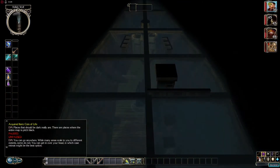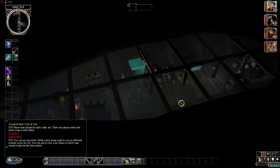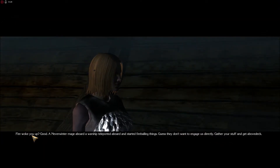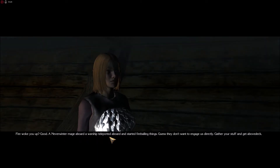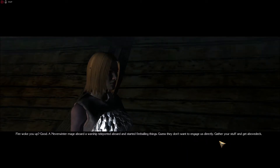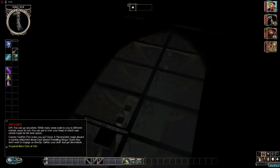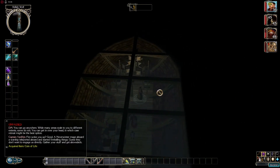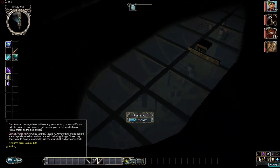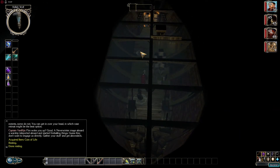Alright, well with that we are inside the boat. That ship's a little lighter. We've got a lockbox I want to go check out. Fire woke you up? Good. A Neverwinter mage aboard a warship teleported aboard and started fireballing things. Guess they don't want to engage us directly. Gather your stuff and get above deck. Ooh, another coin of life. Can we rest? Yeah, we can.